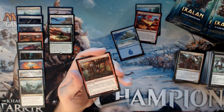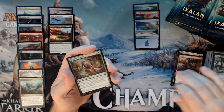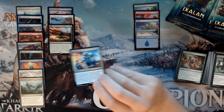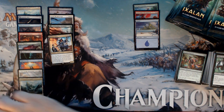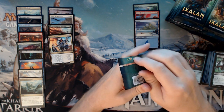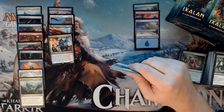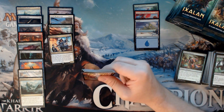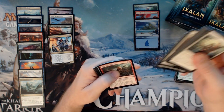We have a Vicious Conquistador, Rigging Runner — great card in Pirates — Ranging Raptors, and a Hostage Taker. Hostage Taker is still a cool card, though it doesn't have the value it once had. It's still around $3. Teferi's Triumph definitely hurts its playability, but you can take Teferi hostage with Hostage Taker and then not cast her from exile — just leave her there and her return effect doesn't trigger.